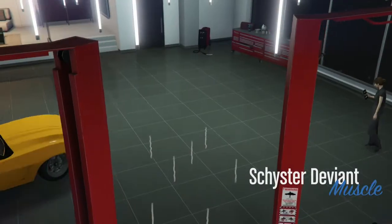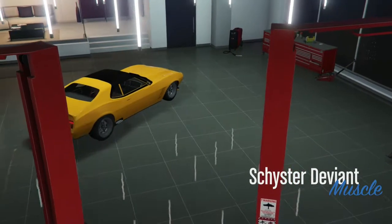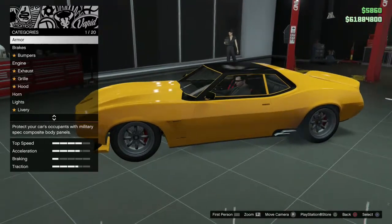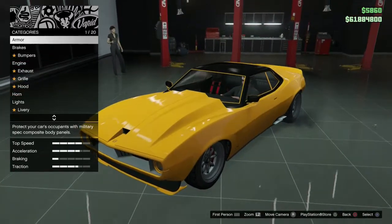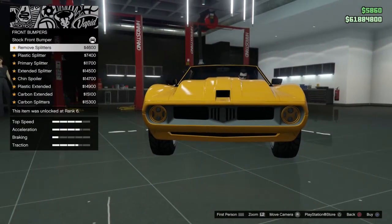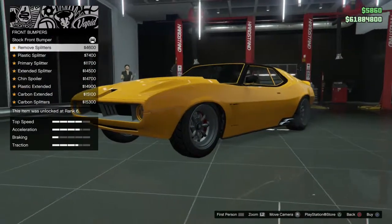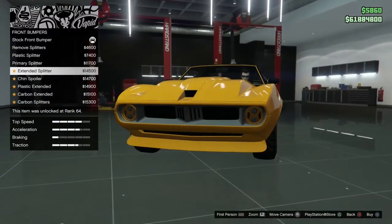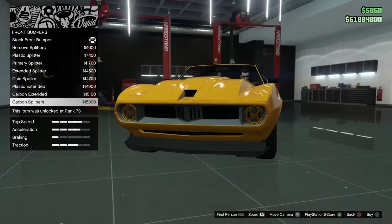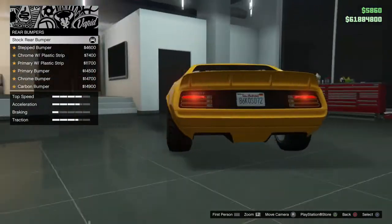Let's take a look at the customisation. As you know, I like to base my cars off of the real-life equivalent of what they're based on, and that's what I'm going to try and do now. Looking at bumpers — we've got Remove Splitter, which actually looks quite good, and then a Plastic Splitter. It's not too bad in terms of front bumper customisation.